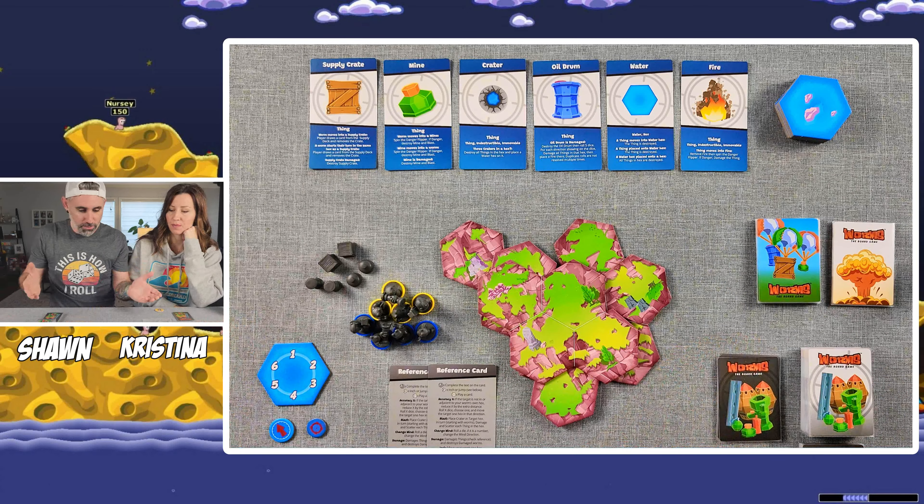We grab one die, roll it — wind direction now changes to two. That drop card goes off to the side, and then you pass the target token to the next player. That's the turn order. From now on, Christina and I are just going to be playing this game.